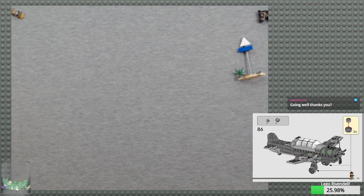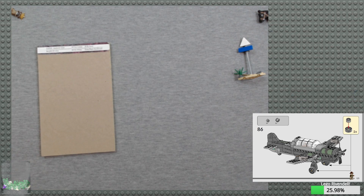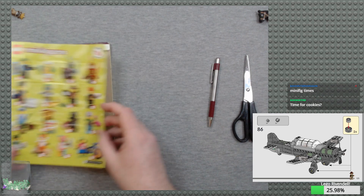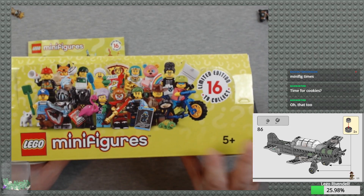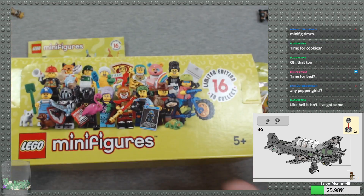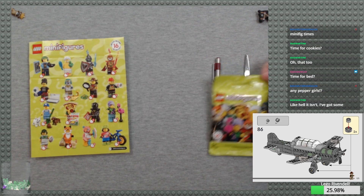Before we move on to the farm, I think you guys know what time it is. It is minifig time! Let's go ahead and get our sheet out. Sadly, it's not time for cookies — I can pull out some LEGO cookies maybe. Series 19. Let's start a prediction — can you all guess what is inside the minifig pack? Get your predictions in.